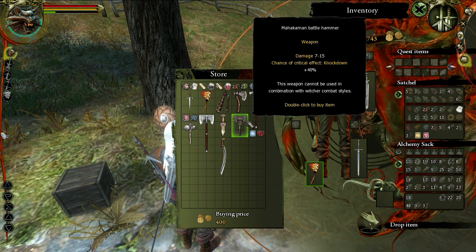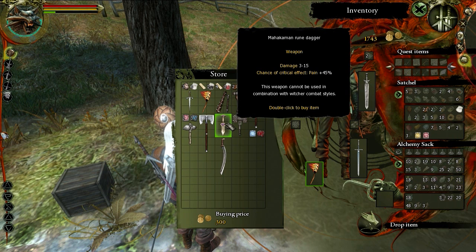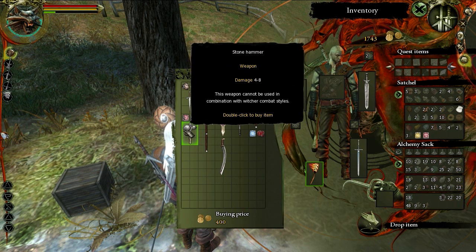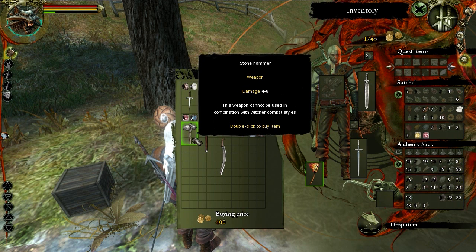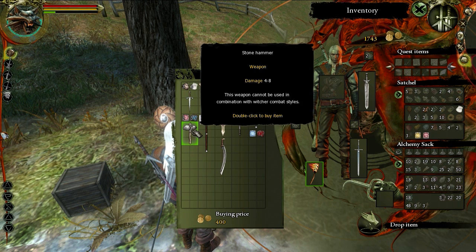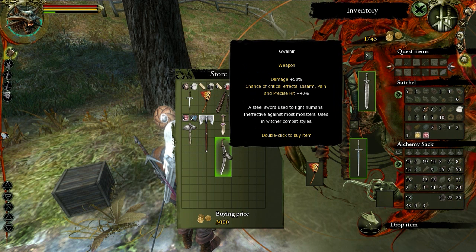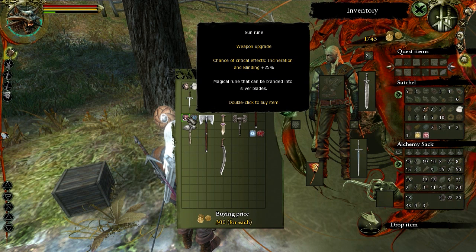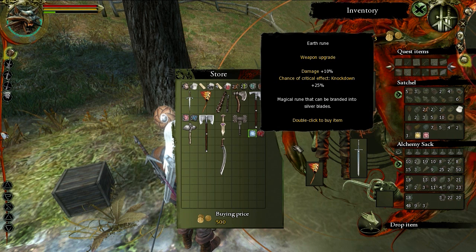The player examines a weapon with a knockdown effect, a pain effect, and a bleeding effect - describing it as looking like a caveman hammer and joking about roleplaying as Captain Caveman. Another item has incineration and blinding effects, as well as a knockdown effect.